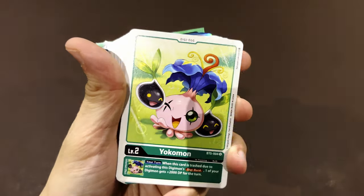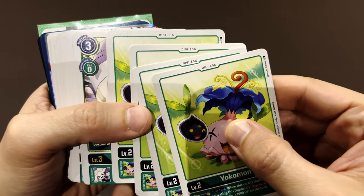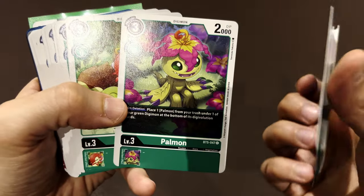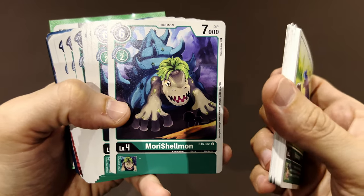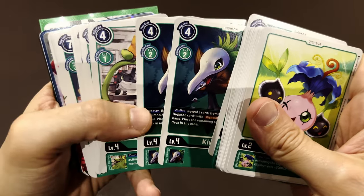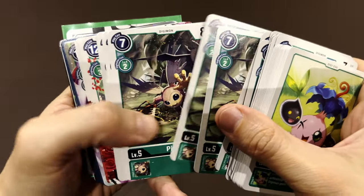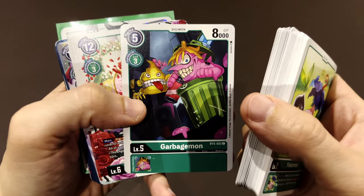Let's take a look at the green deck. We start with the DGX for your commands, then four Terriermon, four Palmon, and four Floramon. Moving up, we have four Marshallmon, three Kiwimon, and four Weedmon.